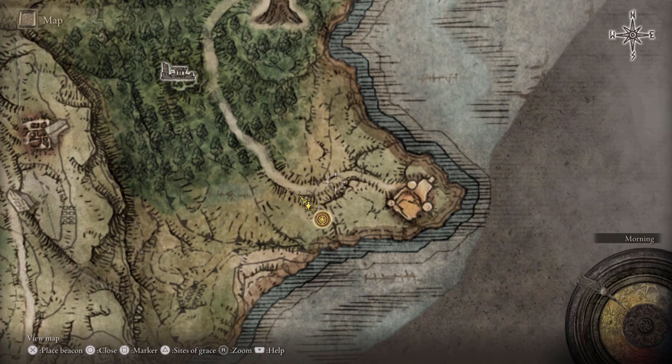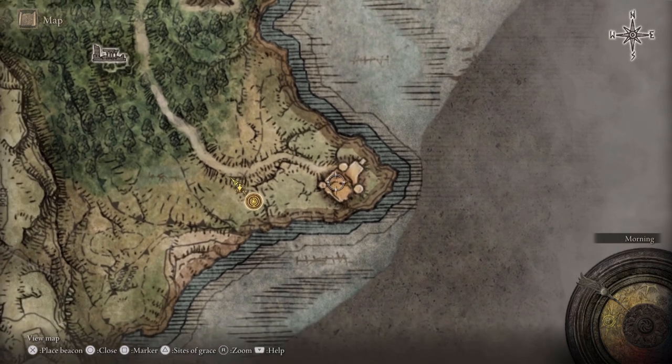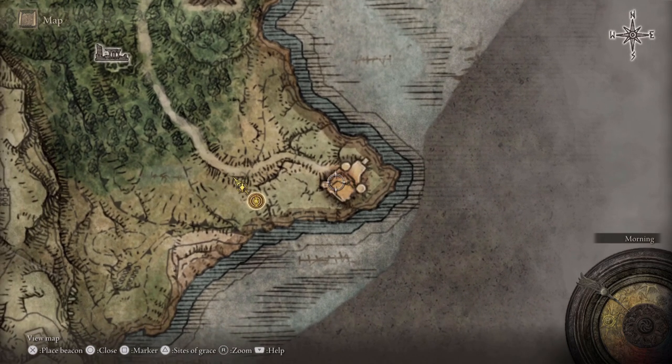After arriving at this Site of Grace, which is called Fort Haight West, you'll notice that you're very close to the actual fort that you need to take over for Kenneth. Do keep in mind there's a ton of enemies in here that you will have to take down. Thank you all so much for watching.